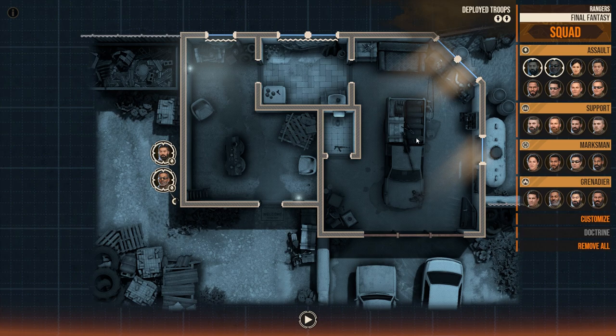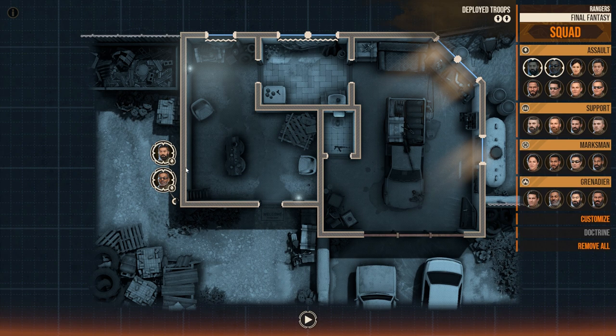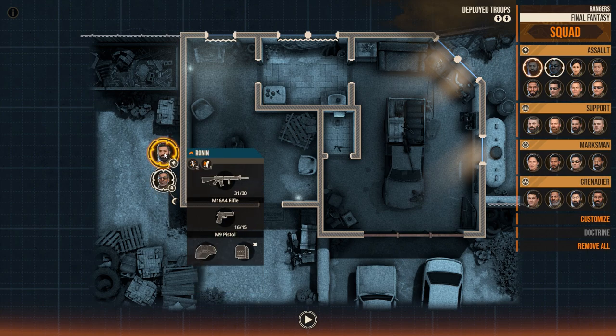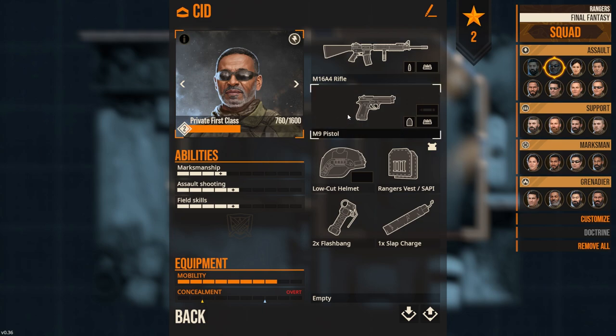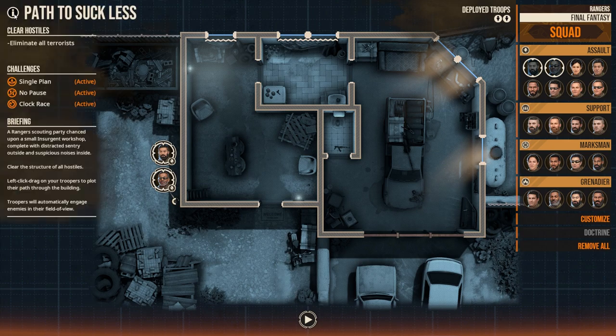If you find these kinds of videos interesting, I'd recommend watching this. Right now we are playing with our squad — I call it Final Fantasy because I'm a complete nerd. We are deploying two operators: one is called Sid, because there has to be a Sid in every Final Fantasy, and Ronin, which is me. Looking at their equipment: we have the M16A4 rifle, the M9 pistol, low-cut helmet, plates on the vest, some flashbangs, and slap charges to go through doors.